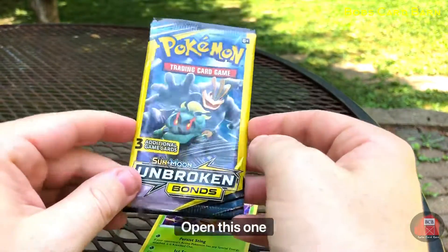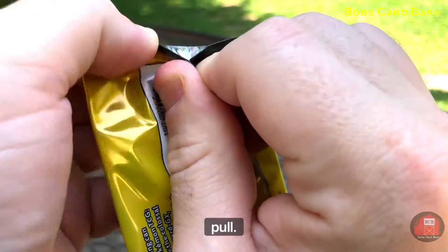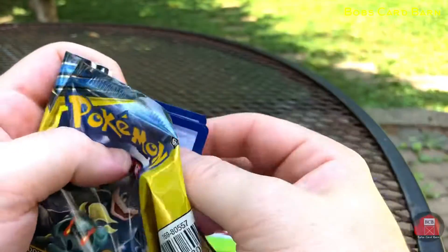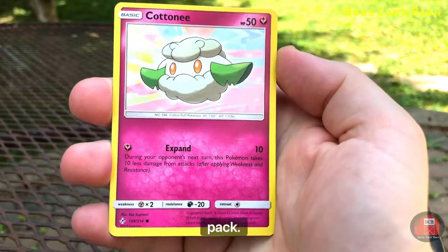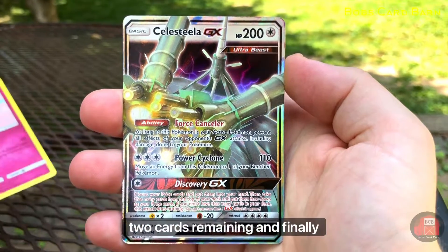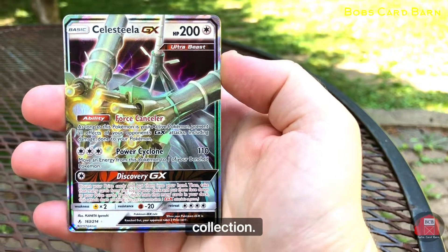So I'm going to go ahead and open this one up. This is the last pack of the day. See if we can get a good pull. All right, now on to the last and final pack. Hopefully we can grab something good here. Two cards remaining. And finally, we pulled something other than a common card to add to the Unbroken Bonds collection.